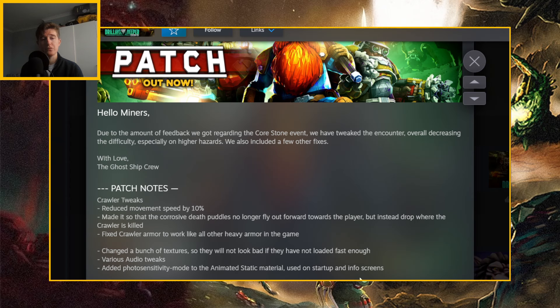Those are the two main difficulty nerfs, really. But they also fixed crawler armor to work like all other heavy armor in the game, which makes more sense. I don't know if that means we'll actually be able to break crawler armor off — it might, and that would be weird because it might make them look different. I didn't even know they really had armor; I just thought they were tanky. I'd have to experience this to know if it's a nerf or a buff, but I doubt it's a buff. I'd assume it's going to be closer to a nerf, or more just a consistency fix.